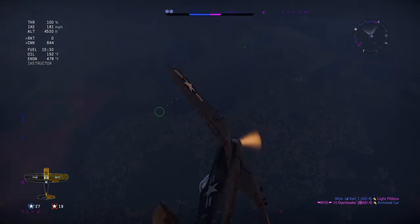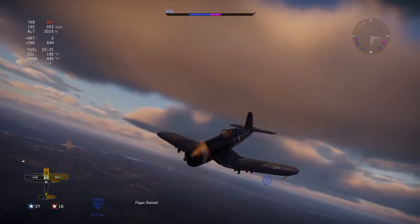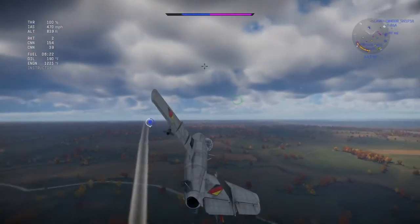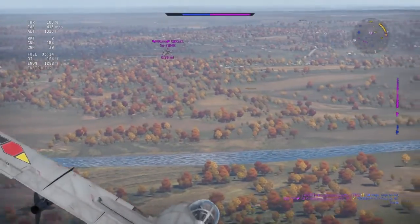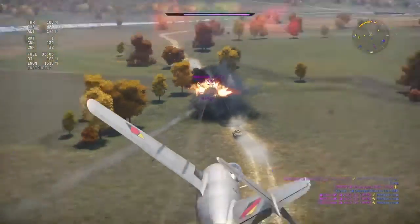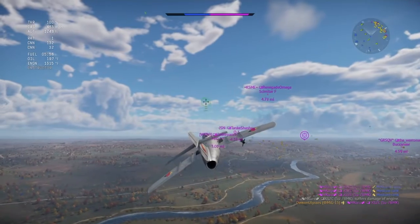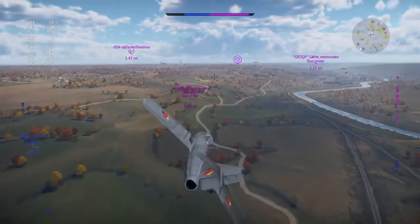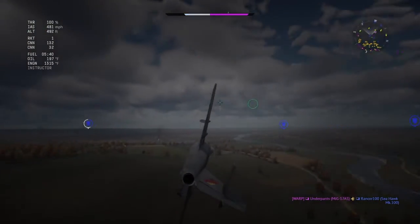I'm going to explain the difference between Prop BR and Jets BR. They may appear to have the same statistics, but in reality they do not. In Jets BR, if you're playing your very first jets like the F-80, the ME-262, the Meteor, the R-2Y2 Kika, the A-32s, or the Venom, you have to understand that when you progress into a new era — meaning you no longer deal with props turning and fighting — you're going to be dealing with jets that do boom and zoom constantly, unless you can do a proper dogfight duel.